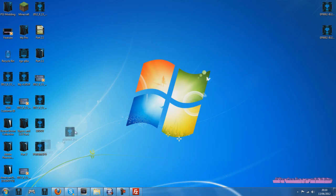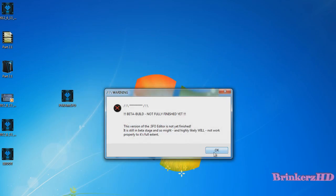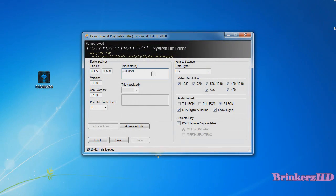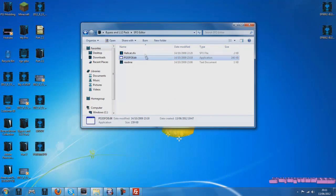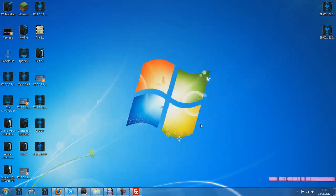Now you've got that param.sfo on your desktop. Go into the bypass 1.12 pack and open the SFO editor — it's only a beta so just click OK on the warning. Click Load and load your SFO file. The title will say multi-man; change it to something like 'Modern Warfare 2 Bypass' — that's what I call it. Then click Save, confirm yes. Just double-check by opening it again — load the SFO — and there you go: 'Modern Warfare 2 Bypass'.